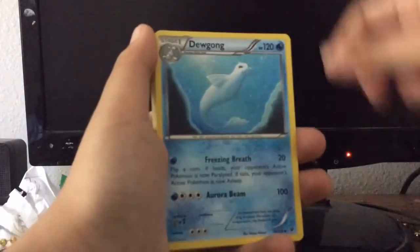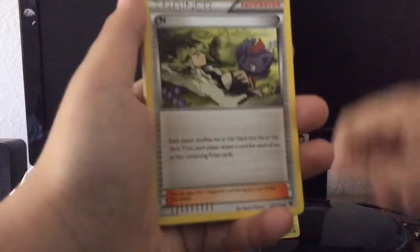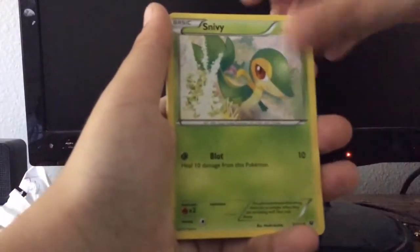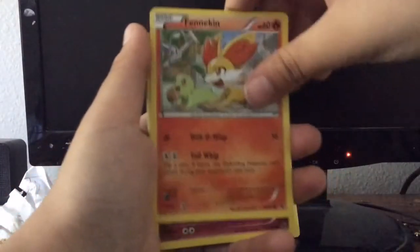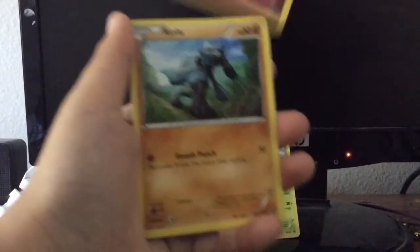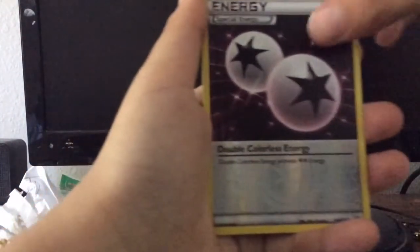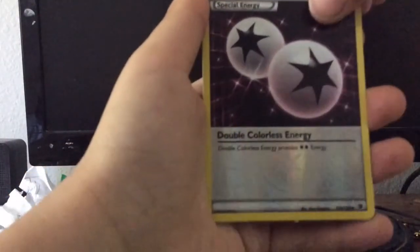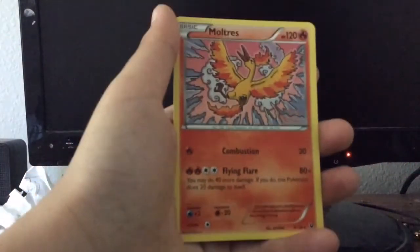Starting with the Alakazam pack. We got a Wigglytuff, a Dewgong, Trainer N, Whismur, Snivy, Fennekin, Jigglypuff, Raiolu, and a Special Energy Double Colorless. Our first rare is a Moltres.